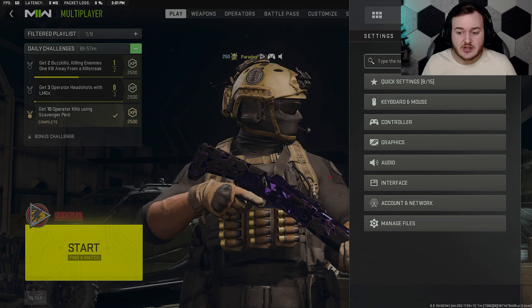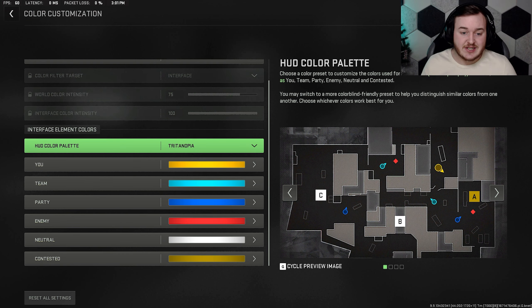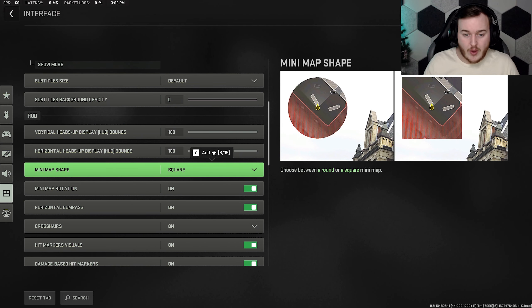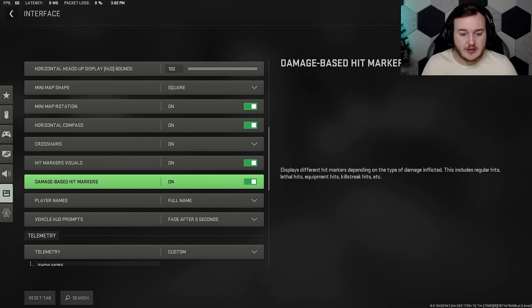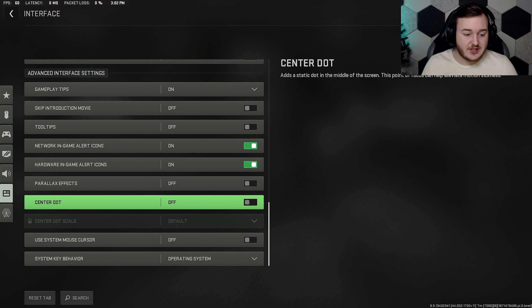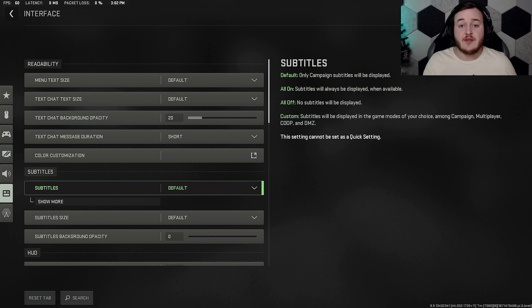For interface, you can go to color customization — I have Trinitopia on, which changes the colors a little. Make sure your mini-map is square. Most of the other interface options are just preference. Display and controller settings are the really important ones. I do hope these settings videos help.